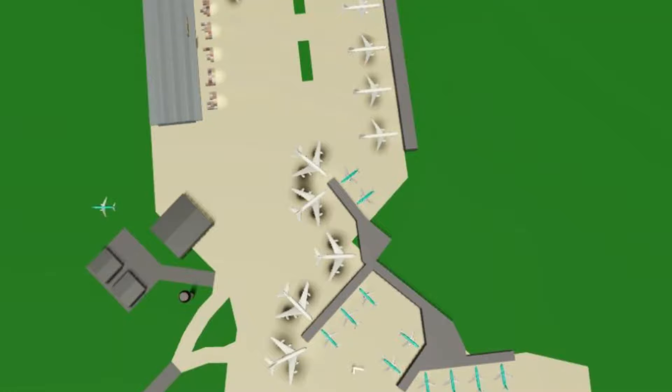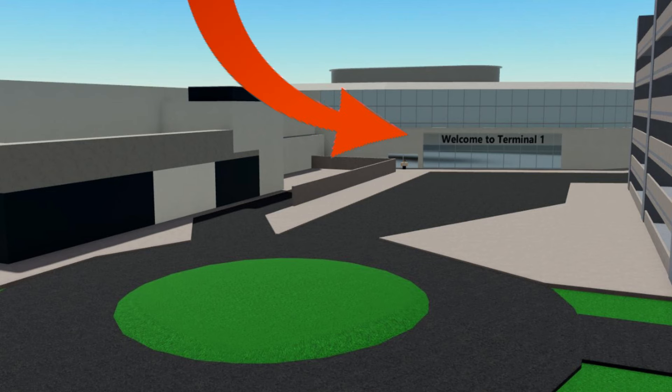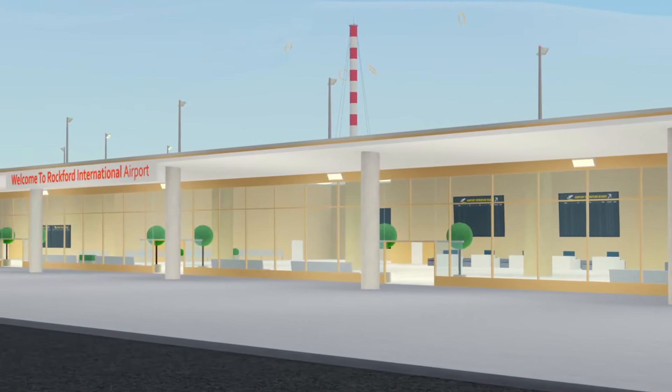Hello and welcome to a new Pilot Training Flight Simulator leak session. Here we have the new Greater Rockford Terminal 1. This is a huge improvement from before — the honestly disgusting beige colour.